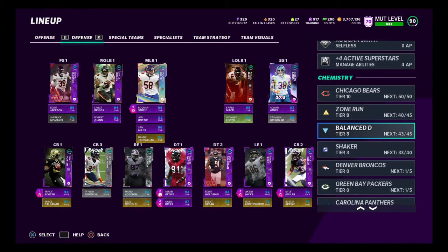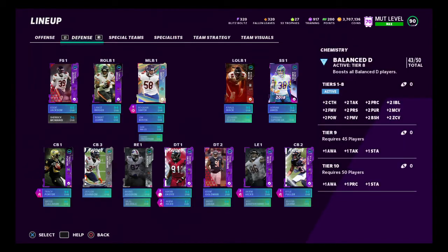Balance D is just awesome because it gives you plus two and possibly plus three in a couple of different areas across the whole field. It kind of just helps everyone instead of doing like run stopper, or zone or man, which only upgrades a specific position — this upgrades everyone on the defense, which I really like. So I always run Balance D on defense. On offense I'll switch from balance O to zone run, possibly something new soon — maybe power run if we get a Walter Payton, just to give a little more trucking. Defense I basically run Balance D all year.